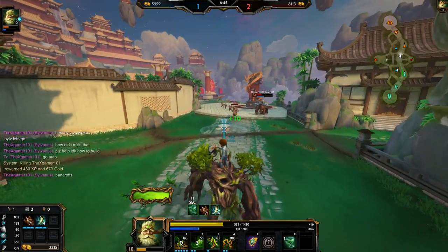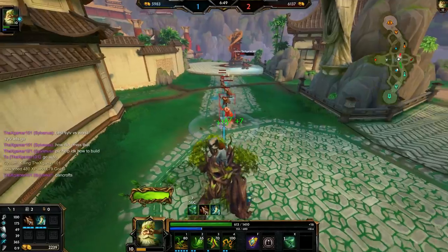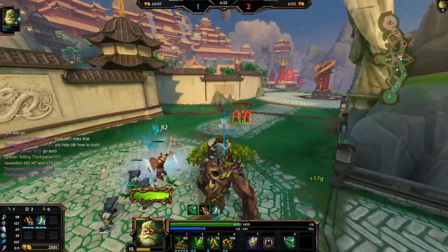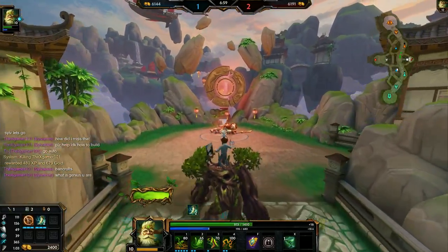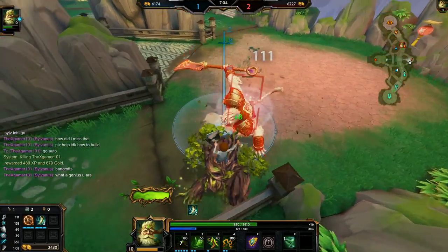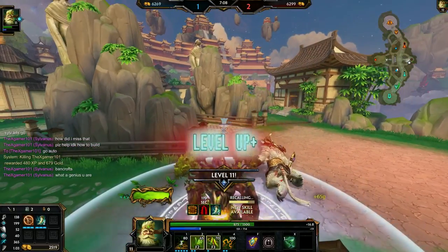I was tempted to ult but I was almost out of mana. I'm actually getting out of Hunter's Blessing before him — nice. Bancroft's on almost every guardian — the only guardian I used to not build Bancroft's is Athena, and even now I build Bancroft's on her. I need to upload full gameplays of all my guardians again.